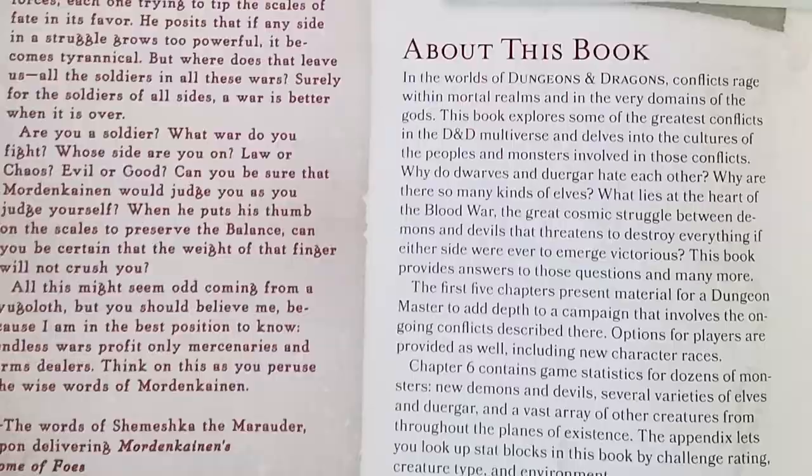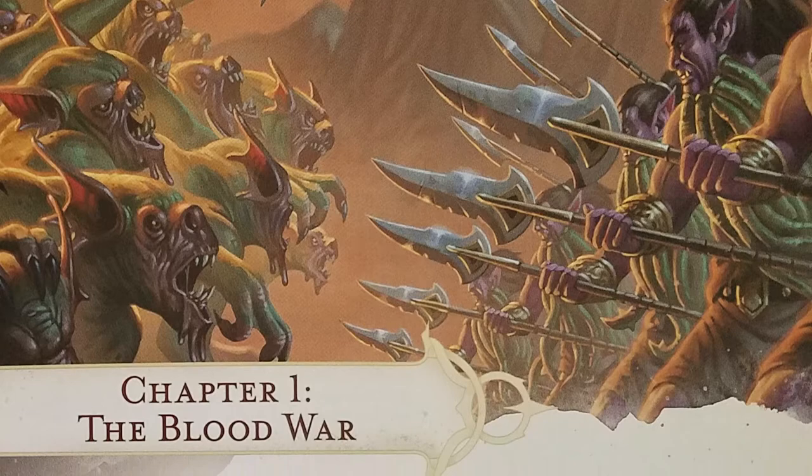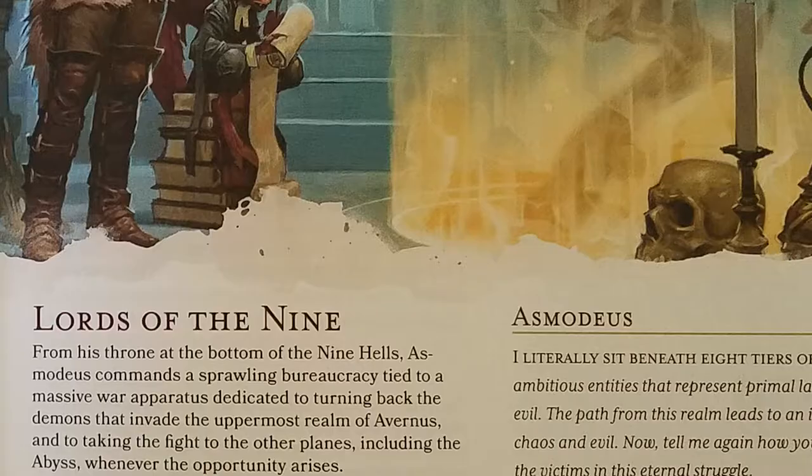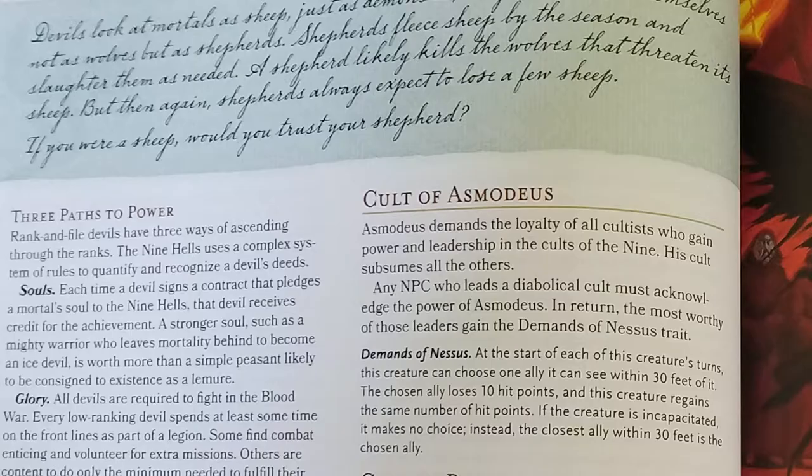So let's move straight into chapter one. Chapter one begins with the Blood War, which is the story of origins for the Hordes of the Abyss and the Legions of the Nine Hells for supremacy of the cosmos. This goes on to describe all the locations, legions, factions, cults, lords, and boons involved in this war, as well as providing new tiefling subraces and a demon customization table.